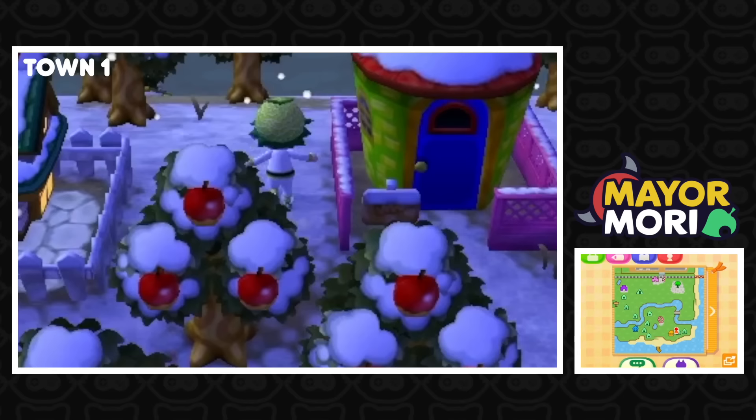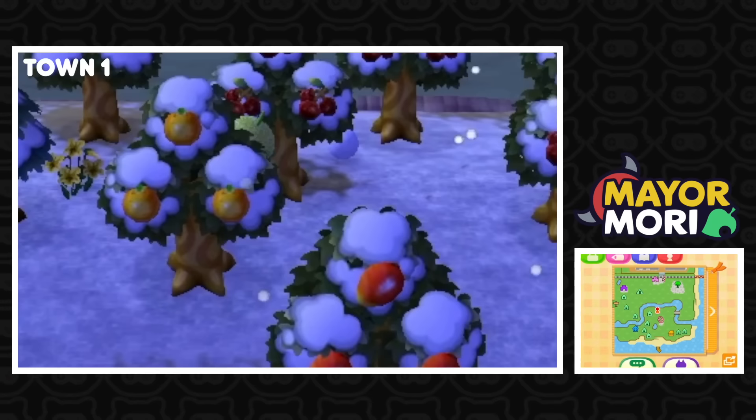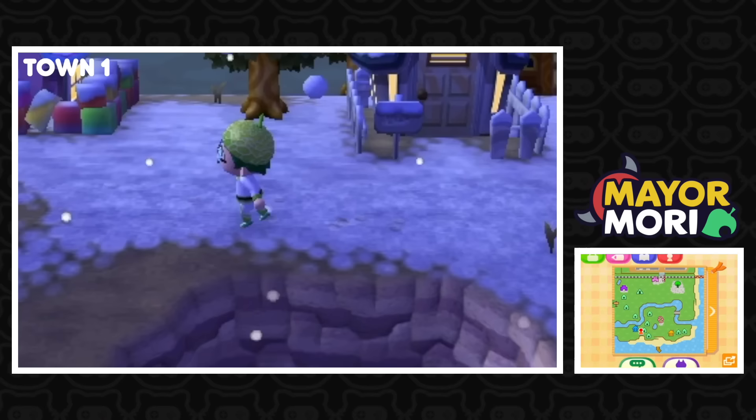Actually, we've got a bunch of fruit here. So whoever owned this town has done a lot of fruit collecting, which is kind of one of the harder things to do in early Animal Crossings. Looking at the map, we've got about nine villagers — almost a full town. But I just love the fact that it's snowing. Clearly we're dealing with a time traveler here.